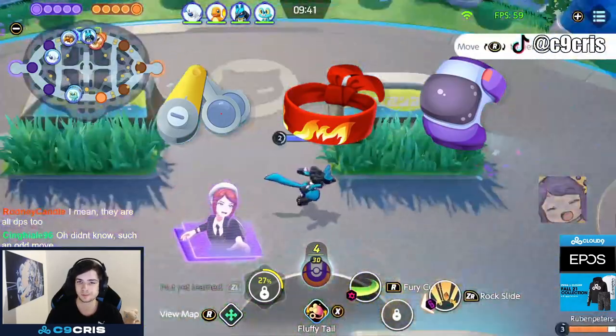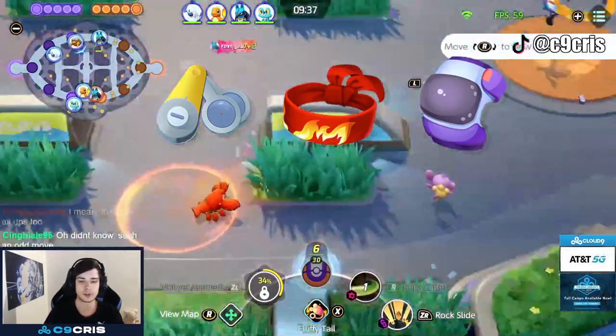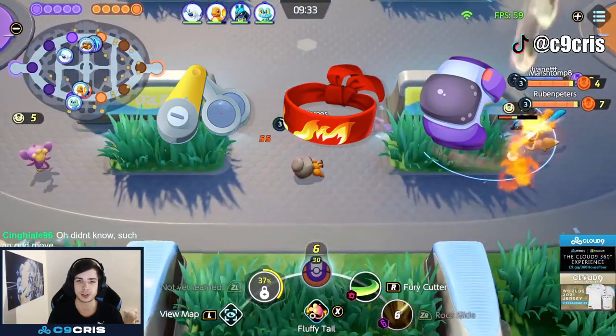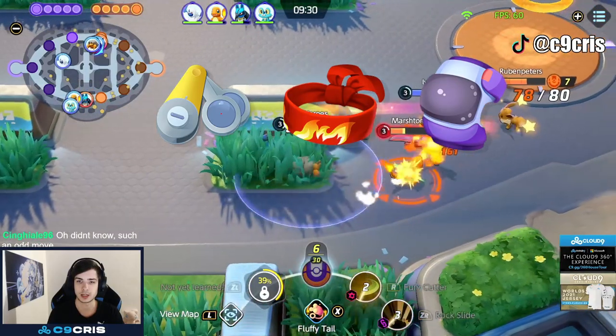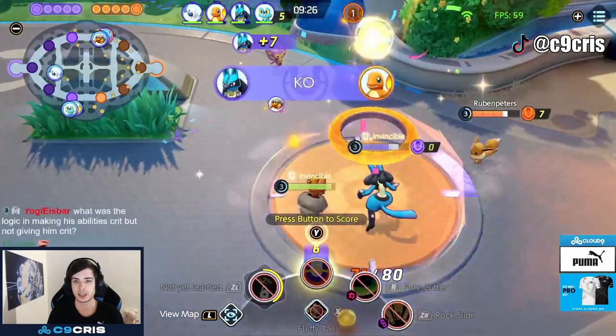So these are the held items in this game. Currently running Scope Lens, Focus Band, and Score Shield. In case you don't know, all of Crustle's abilities crit, so since you play Stealth Rock it has a lot of ticks and can crit for sometimes 1000 damage. Focus Band because we are a tank, and Score Shield because we are gonna be capping a lot of points.